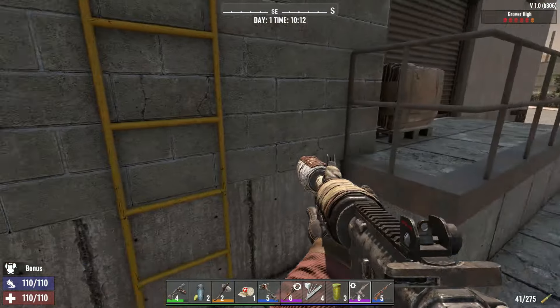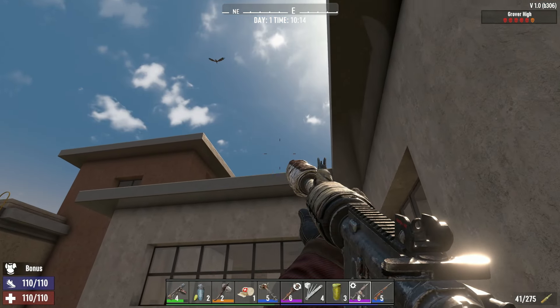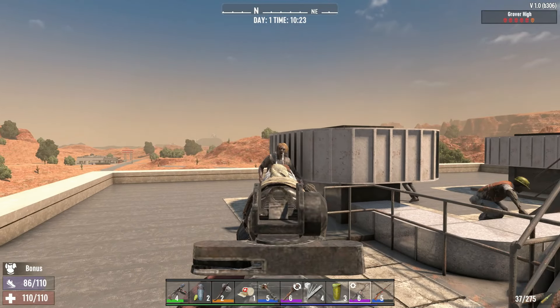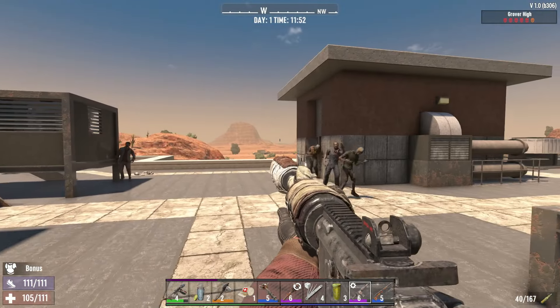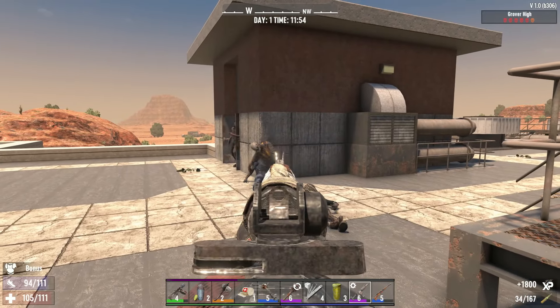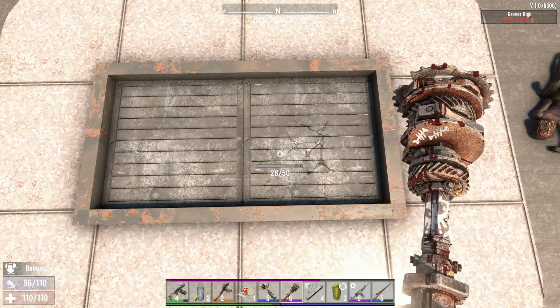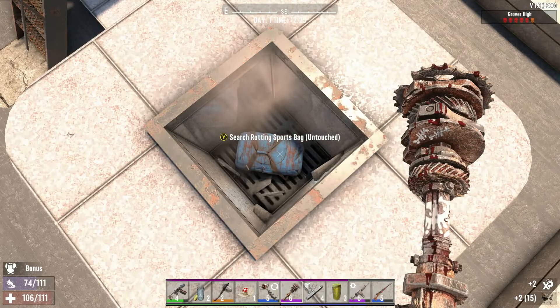Otherwise, if you circle around to the western side, you will find a ladder that will take you up to the rooftops. You'll be dealing with 20 to maybe 30 regular zombies across these rooftops that will spawn in or start making their way up from inside the school and the staircase, giving you access below. Also do take the time to demolish some of the air vents on top, as you might find some rubbish or bags in some of them.